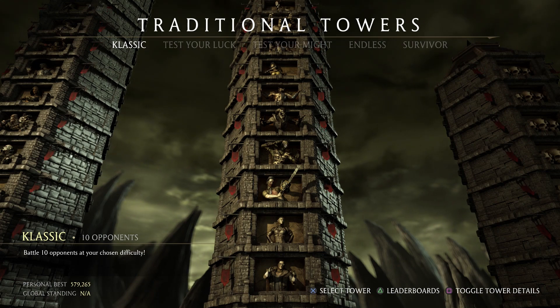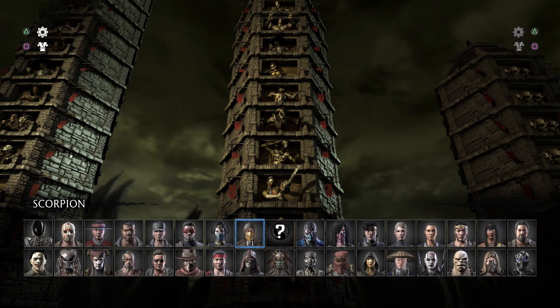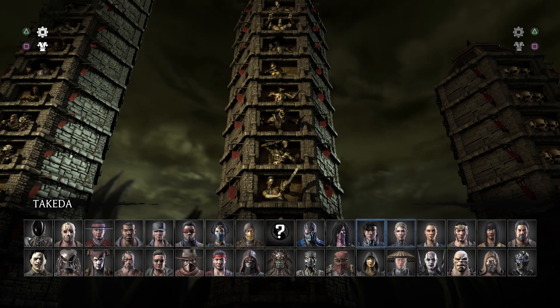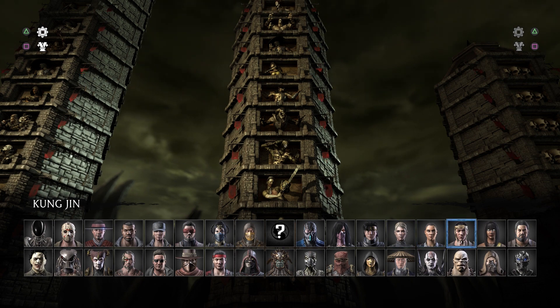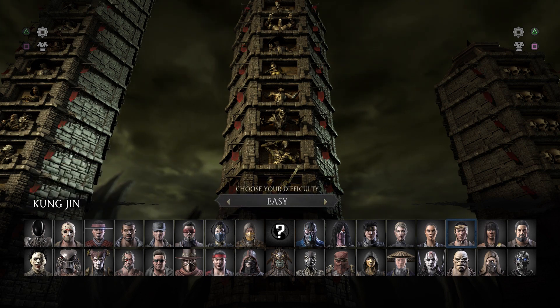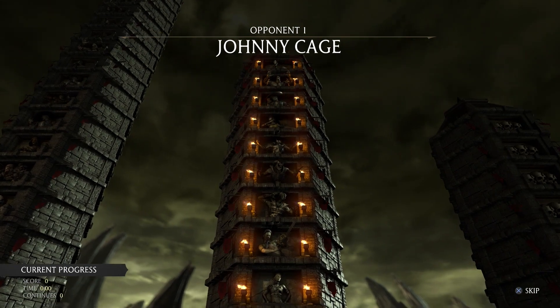Hello everyone, Mr. Storkin here and welcome back to Mortal Kombat 10. Today we're taking a look at the classic towers, continuing on with the new recruits. We're playing as K'un Jin — not Takeda, K'un Jin. I do apologize for mixing them up. Be sure to like and subscribe if you guys enjoy K'un Jin. I'm not the biggest fan of him, so I'm going with Shaolin gameplay because that's the fastest I can play him.